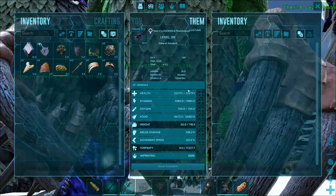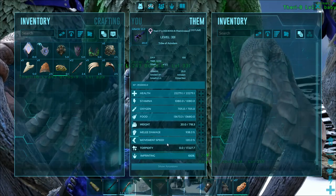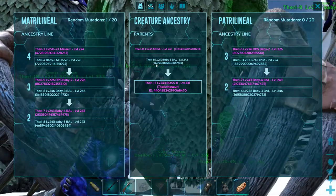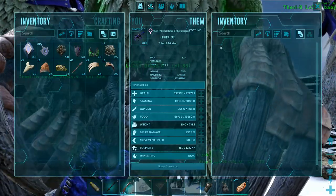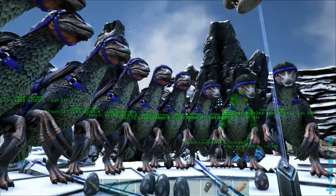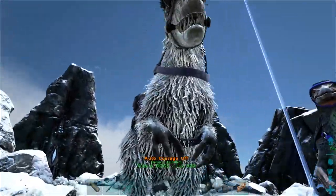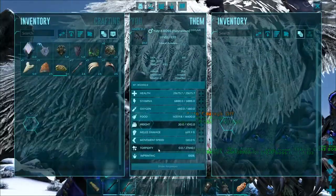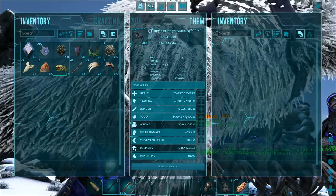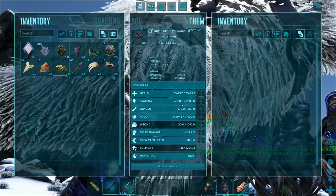All these Therizinos were bred from two wild level 150 parents — the base mother and father were both 150, perfectly kibble-tamed to 224 — and through successive breeding and imprinting I achieved these results. My Yutyrannus is also 100% imprinted and max level from snow cave farming, but we don't require a max Yutyrannus for this — only sufficient stamina and a bit of health.